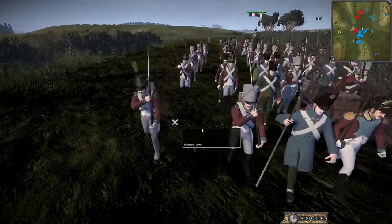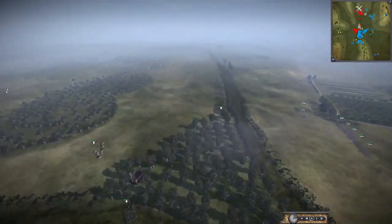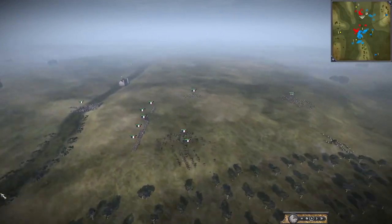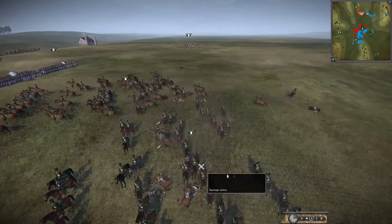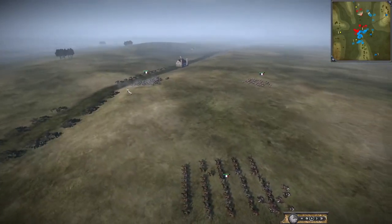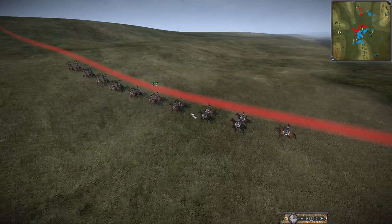We've got some Swiss Voltigeurs or something like that. There's routing over here though — the Queen's Light Dragoons look like they were rushing in. I'm not entirely sure what they were going for; they just kind of got taken out by two French cavalry. I don't know if they just got caught out or left behind, but that's the first blood to the French.